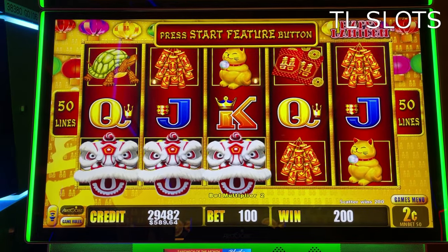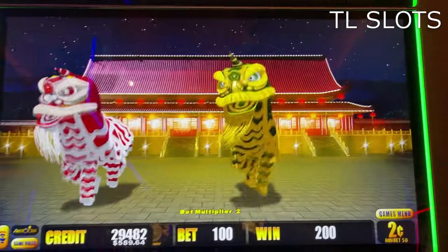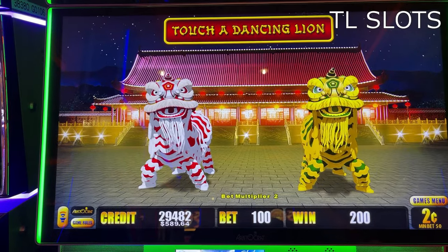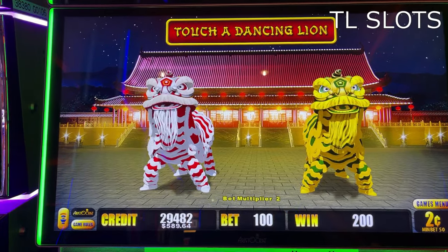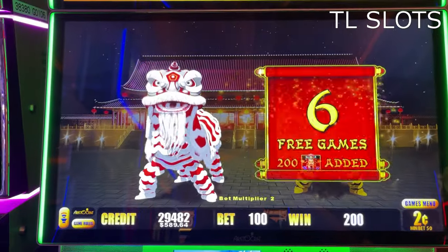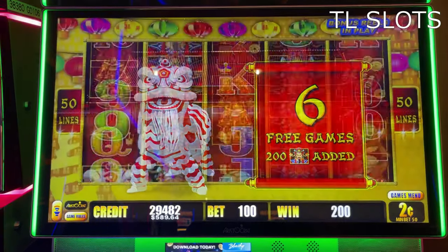This is your Pilot on — ready for takeoff. Let's start the feature. Which one shall we select this time? We've got red and white fuzzy or green and gold fuzzy. Let's go for the red and white. Six free games, 200 wilds added this time. Let's hope for the best.